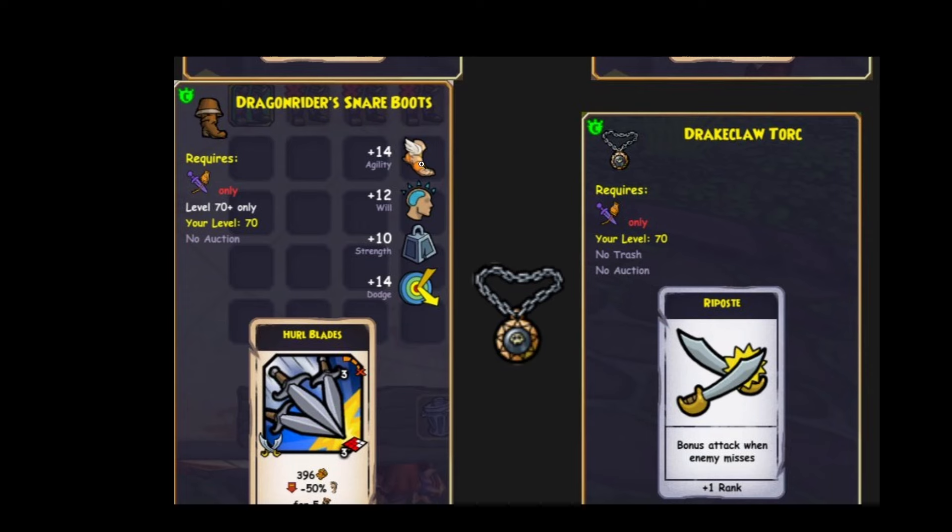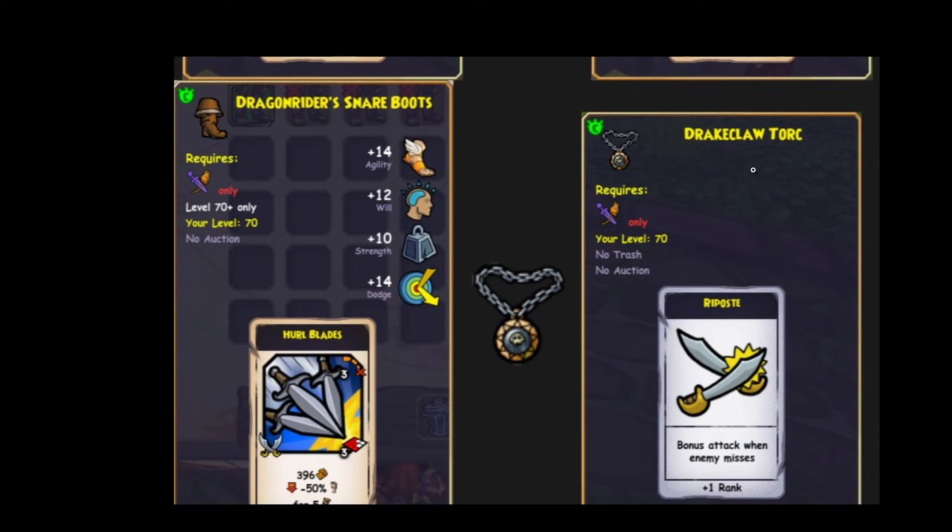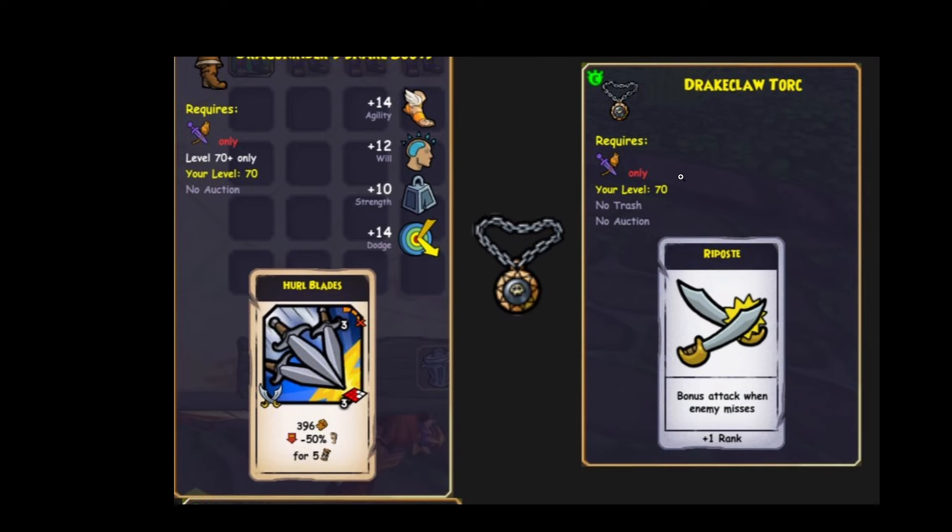The boots — 14 agility, 14 dodge, really good. Until I get to the card: Hurlblades. Hurlblades isn't the best, especially in PvE. Who uses Hurlblades in PvE? And the necklace — Riposte. You can get Riposte 5 for your pet and the weapon. But if you change your weapon, you can get Riposte 5 by doing this now. It's way better than that Rue Grip spell.